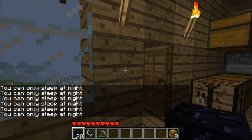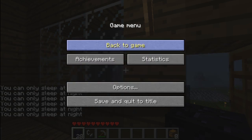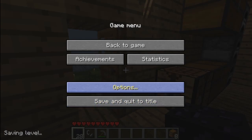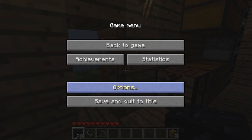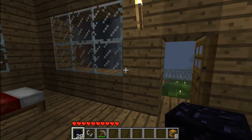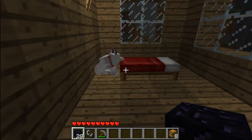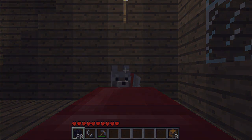While we're waiting for nighttime, a quick tip: if you're experiencing any lag at all in Minecraft, go into your options, go to video settings, and look at Advanced OpenGL — it's off by default. Turn that on. I went from an average of about 25 FPS, which is rather laggy, to about 40 — that's of course not recording — which is playable. So let's sleep.